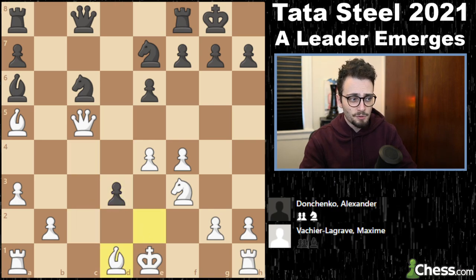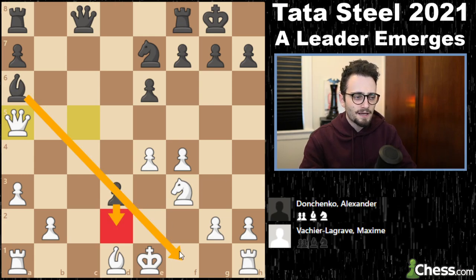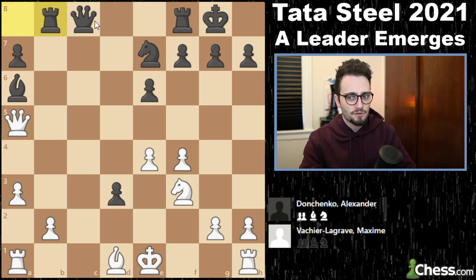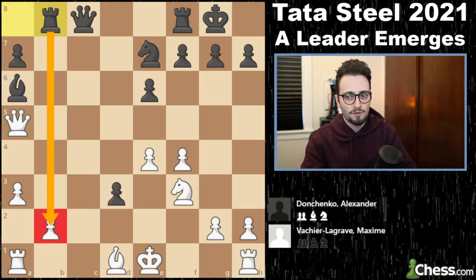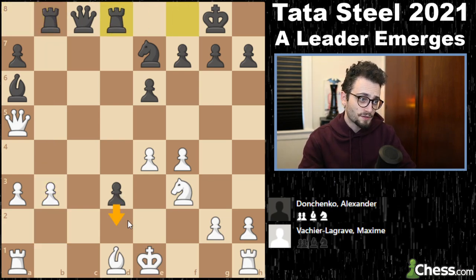Donchenko pushes in attacking, the bishop has to slide back. One move from Donchenko and MVL is never castling — though it is a sacrifice of a pawn. Donchenko activates his rook to try to get it down to b2. Now b3, rook to d8, trying to push the pawn to d2.